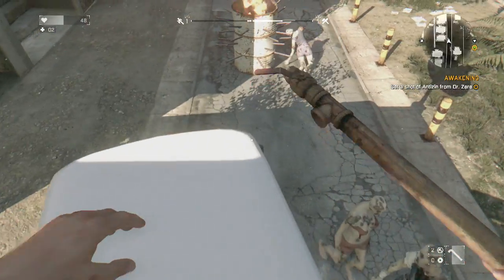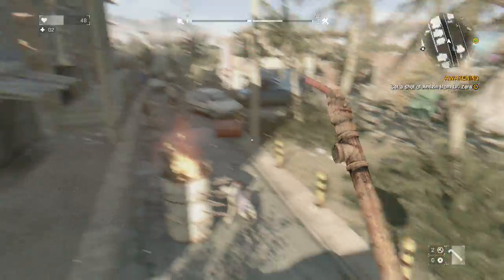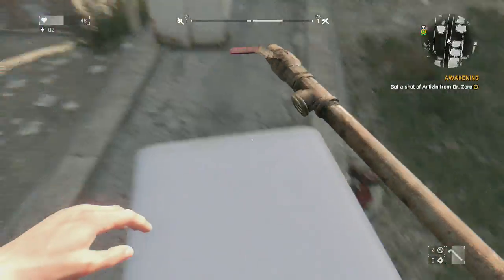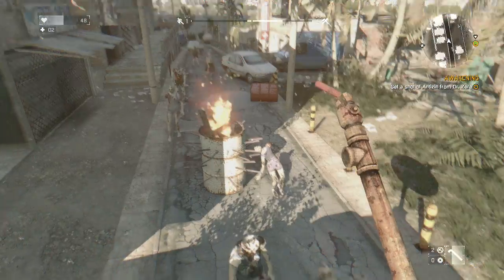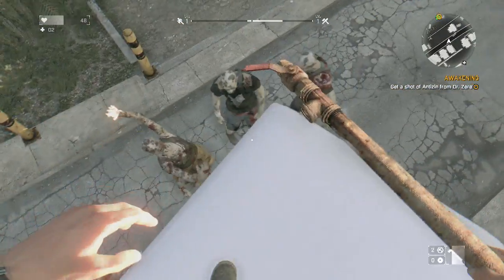Now these zombies are like, nah lad, you ain't never doing that. We've got more in the distance. Our objective for this particular episode is to hopefully get in this van and then get the shot of antizin from Dr. Z to stop us dying, but it's not going well because we've already alerted that horde. There's a zombie stuck on some spikes.